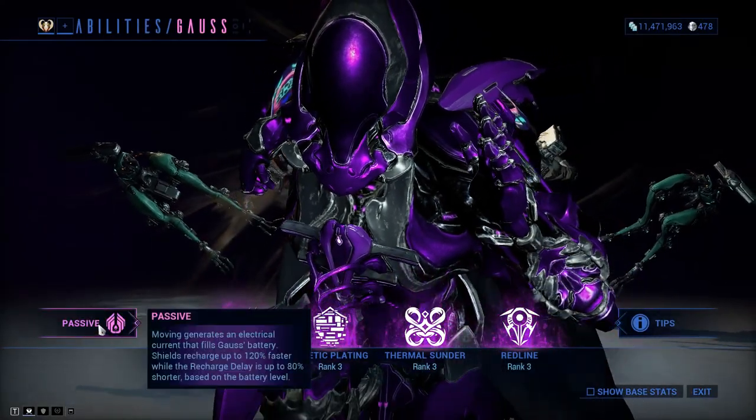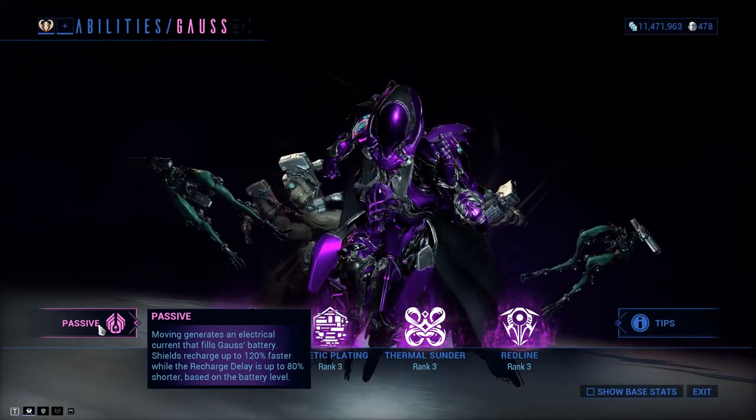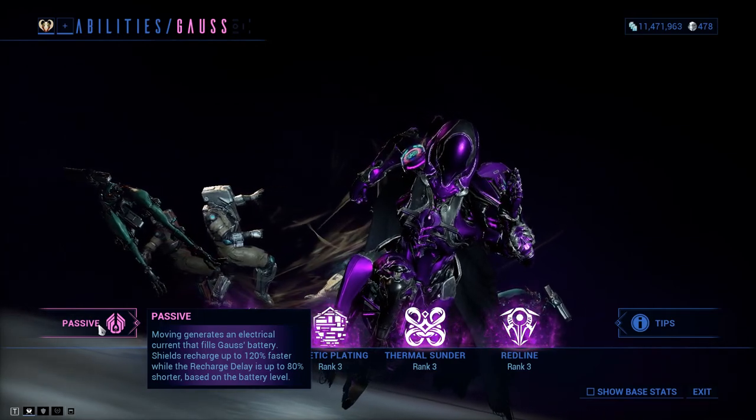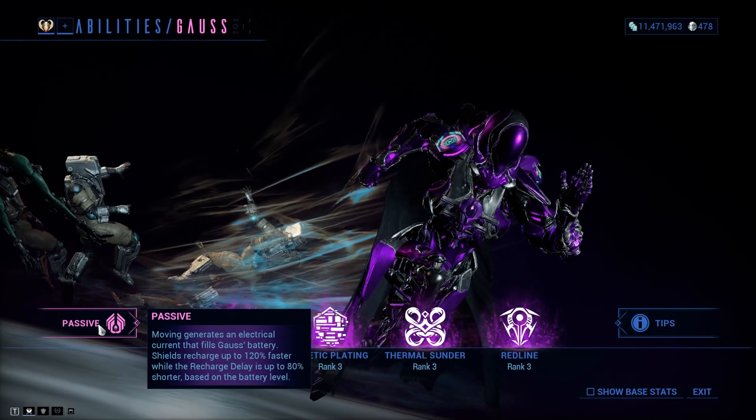Going to his abilities, we have his passive: moving generates an electrical current that fills Gauss's battery. Shields recharge up to 120% faster, while the recharge delay is up to 80% shorter based on the battery level.